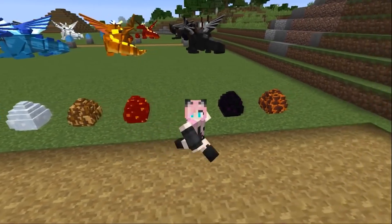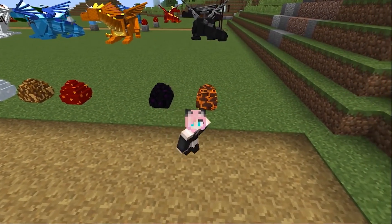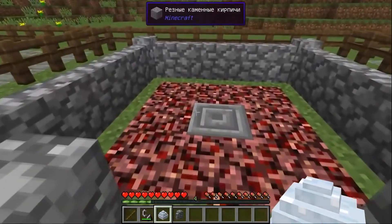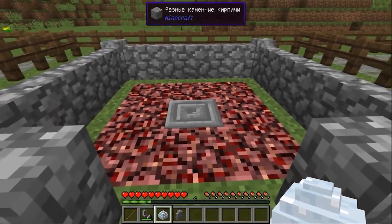But this does not apply to hell and ender eggs — these will not change their appearance, at least that's what I found. To bring out a certain dragon, you need to put the egg in special conditions. Let's say we found an ice dragon egg but wanted a fire one.